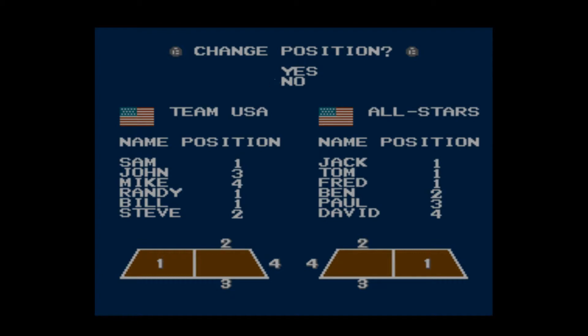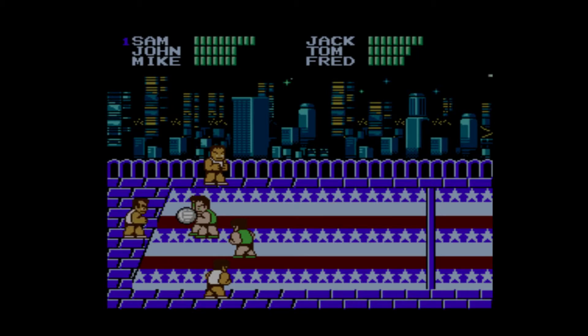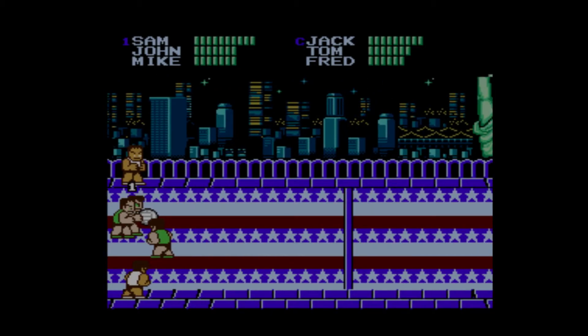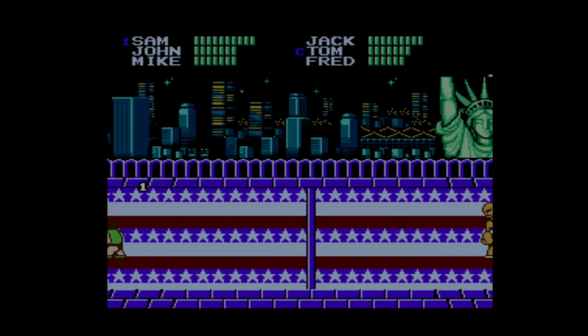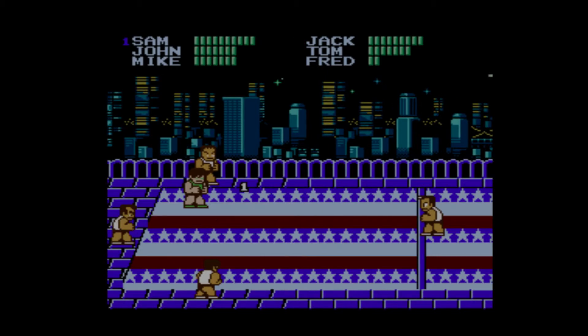One cool thing about this game is you can change the different positions everyone has on the team. Typically Sam, John, and Mike are your one spots — your attackers, the guys who make or break it for you. Positions two, three, and four are your defenders who play on the opponent's attack side. The ball goes out of bounds, they catch it, and they can try to attack, though they have fewer moves — they can really just throw or pass. Our first match takes place on top of a skyscraper in New York City, with a painted American flag on the ground. The Statue of Liberty overlooks us, wondering who will win the World Championship.